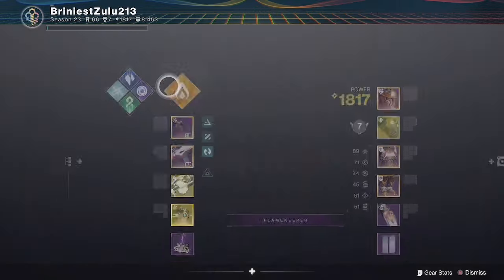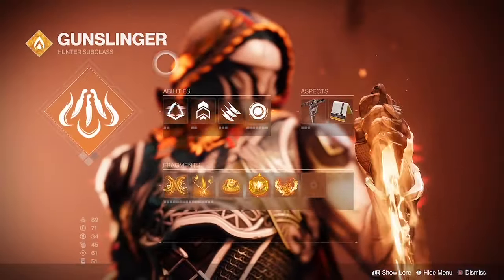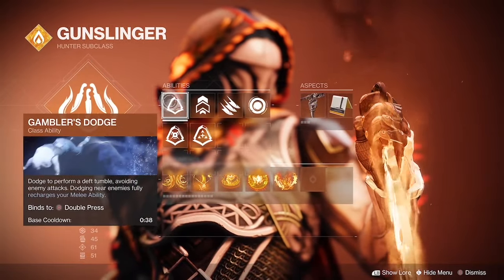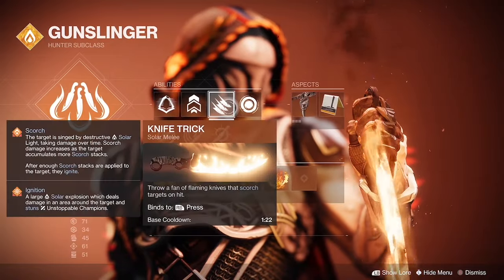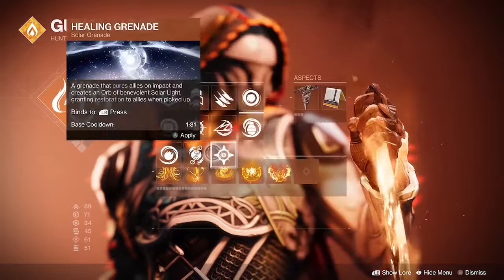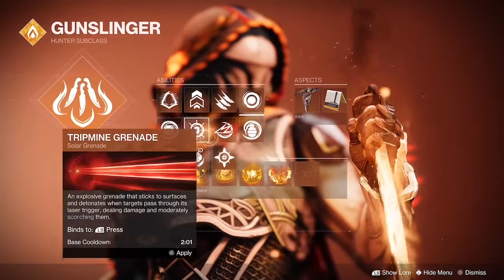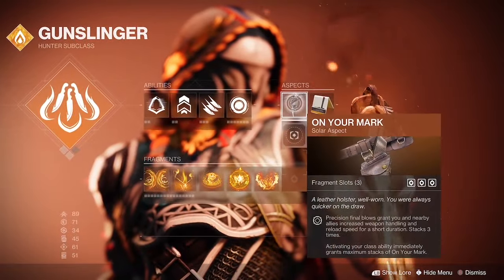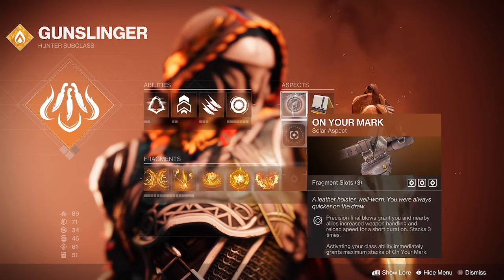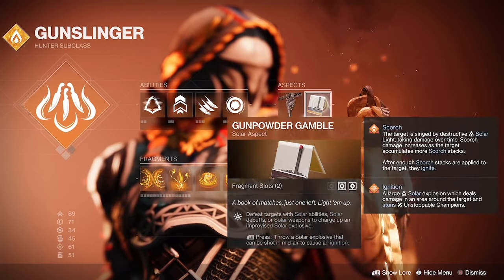We'll be using Imperial Decree or Gunslinger. We'll want Blade Barrage, Gambler's Dodge, Triple Jump, Knife Trick, Solar Grenade or grenade of choice, and then On Your Mark for Precision Hits and then Gunpowder Gamble.